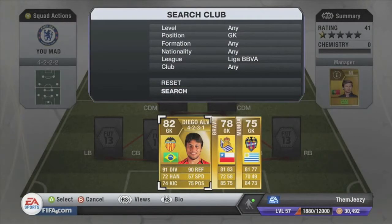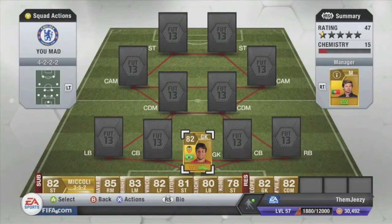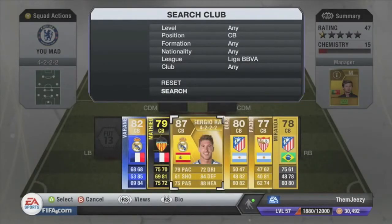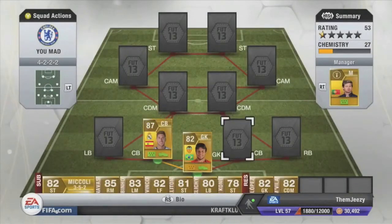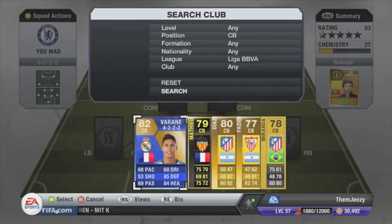For the goalkeeper today it is Diego Alves. He is a very overpowered goalkeeper with 91 diving and 90-something reflexes. For the first center back it is Sergio Ramos, and he has 79 pace — that is crazy for a center back. He will be able to catch up with those pacey, sweaty strikers.